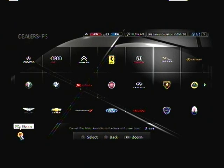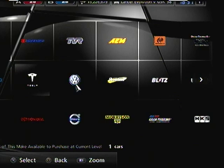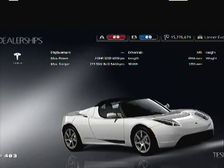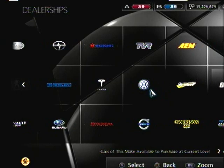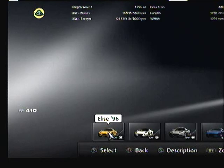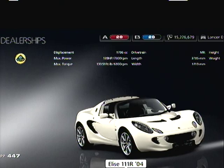Instead of an all-wheel-drive car, I'm going to go for a mid-engine rear-wheel-drive car for the cornering, and I'm going to go to Lotus. So I'm in the dealerships right now. Tesla Motors has 248 horsepower, a little bit too much and kind of heavy. I want to find Lotus - that's what I'm really wanting. There we are - 755 kilograms. This one has more power but I think I want the lightest one.